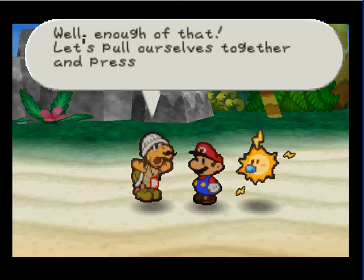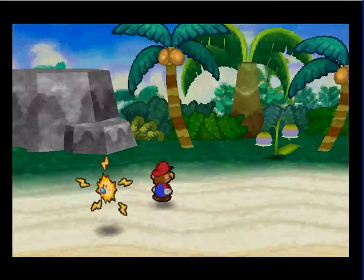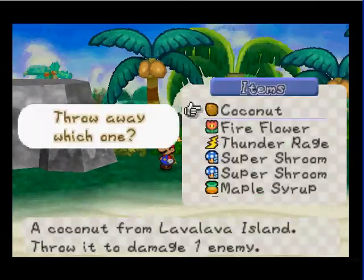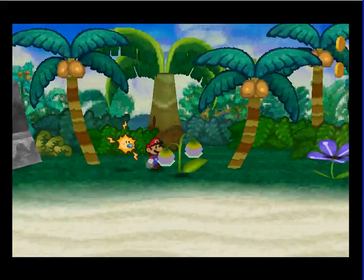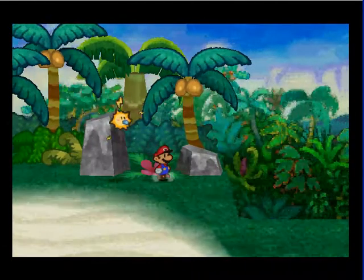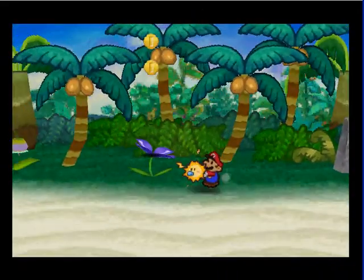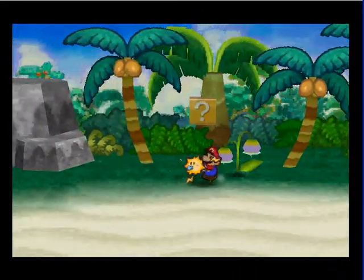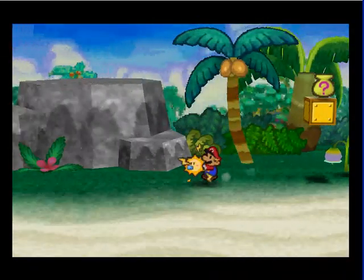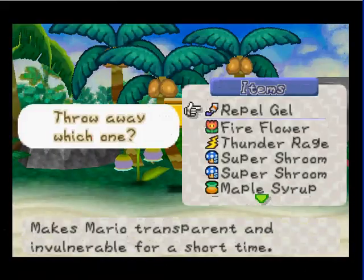I gotta say, there is some good stuff that you can get here — I just have to find it, cause I don't want the coconut. I know there's something hidden. Something along here. Let's use Watt. I know there's something... there it is. That is a mystery, but that's not what I'm looking for. There's something else I thought. There we go, that's it — Propel Gel. You probably want that.